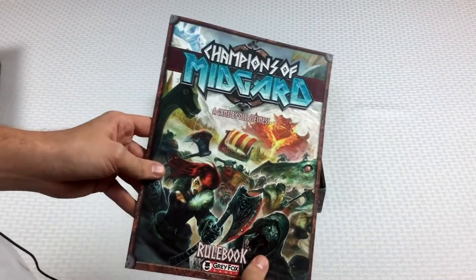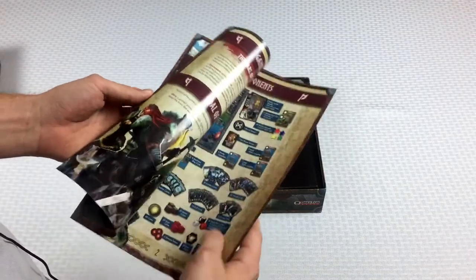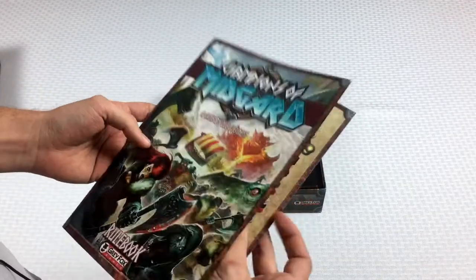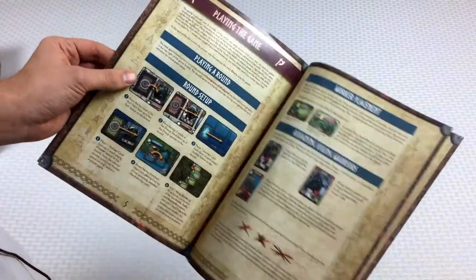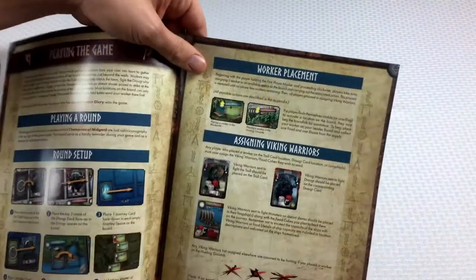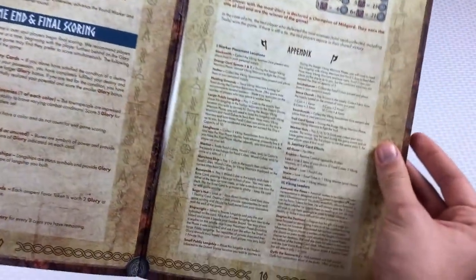All right, so we go ahead and open up the lid. We've got our rulebook here. I just want to say up front, this is not a review. I don't love this rulebook — I remember reading it and really struggling with it. The whole game is a worker placement game, and they talk about the worker placement here, and then all of the rest of it is explained in this teeny tiny appendix. So not my favorite rulebook.